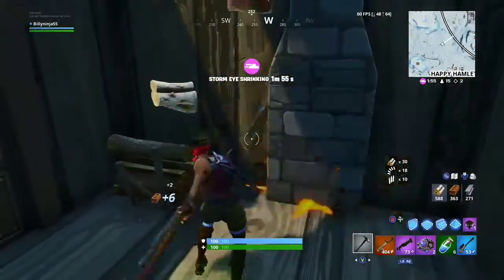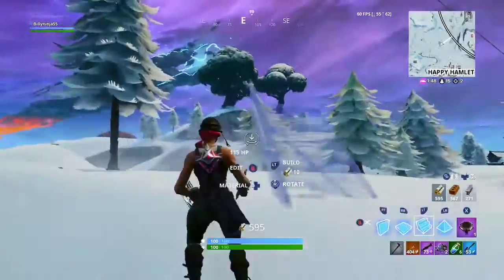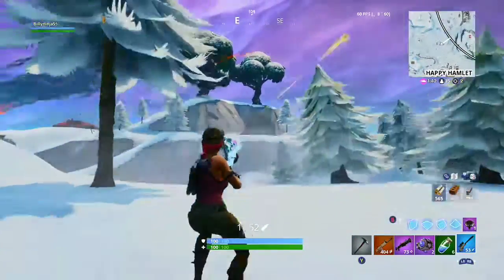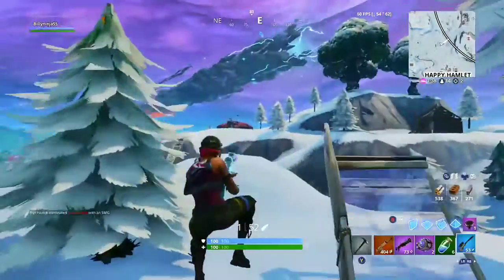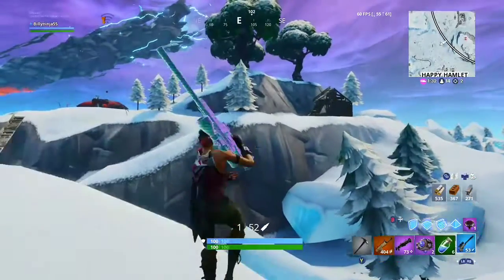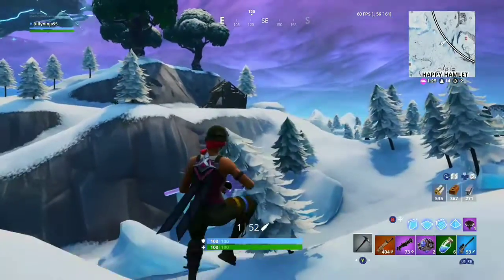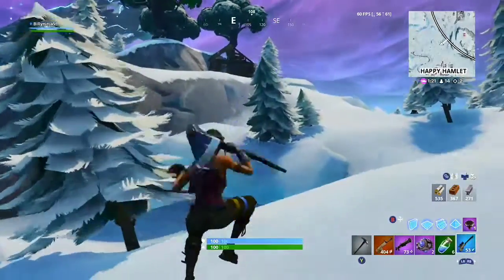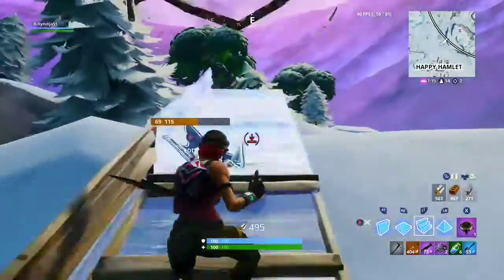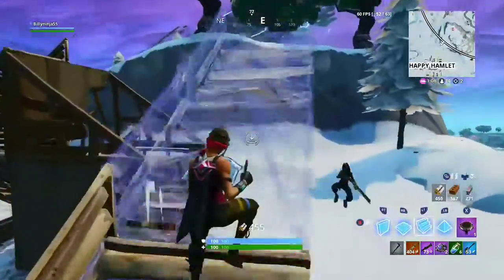Whoa, someone's trying to take me out — we're actually in danger. I've only got half builds but I'm going to try my best to rush people, it probably won't go to plan though. I actually can't see this kid — I don't know where he is, where he's coming from, could be hiding behind a tree. He's probably a bot, I'm just going to go all out and rush him. I don't even care about my building, I'm just going to hope for the best.